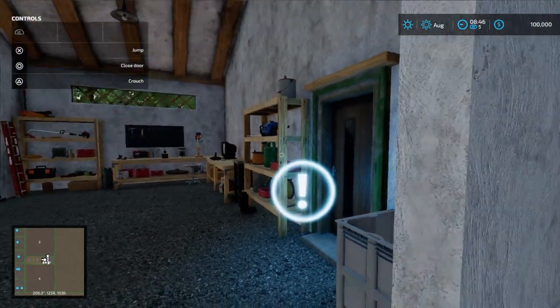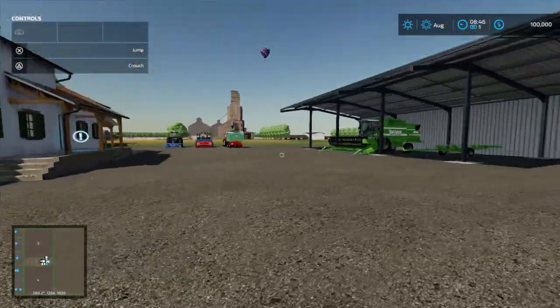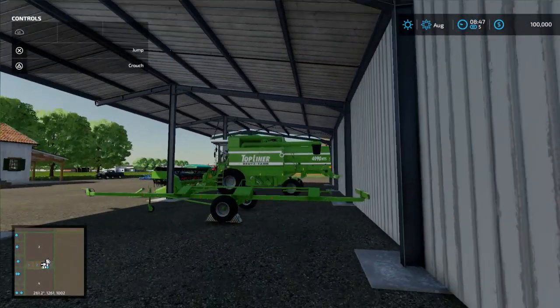That's our wardrobe — we can change our wardrobe if we want. And here's all our equipment. We got this little kind of open air shed. That's cool — I like the open air sheds myself.